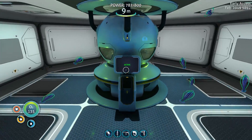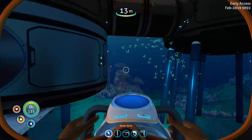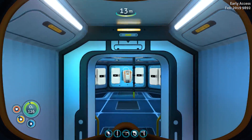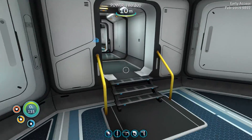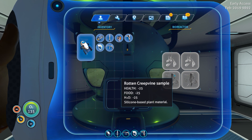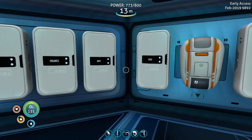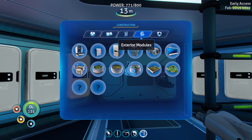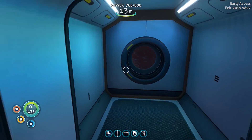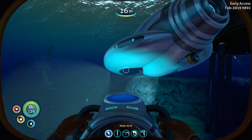Let's double check on the bioreactor - it's already burned through two creep vine because it's working hard. I'm going to check if we can put seeds in there and what the most efficient fuel is. I think blood oil is the best thing but we don't have that in this game, so I'm wondering if creep vine seed clusters will be better. In order to get to the next stage - power cell charger and another water filtration machine - we're gonna need to go out and get some more rubies. I'm gonna grab some water then head out and get some rubies.